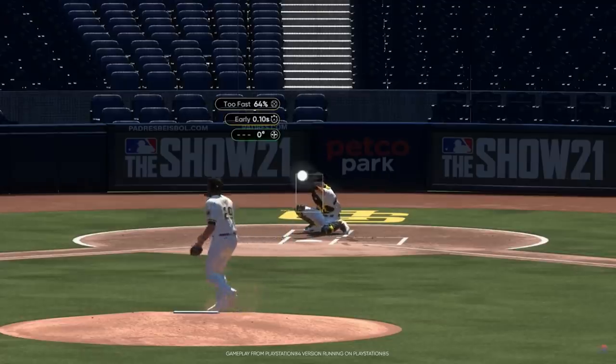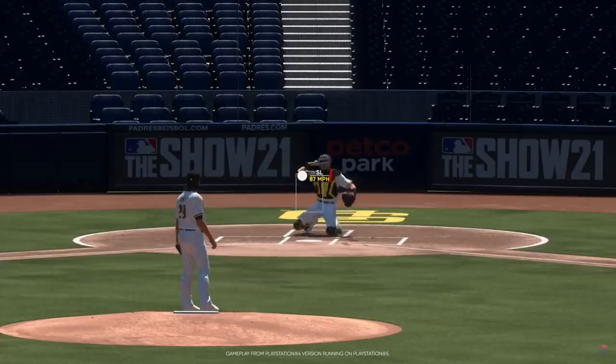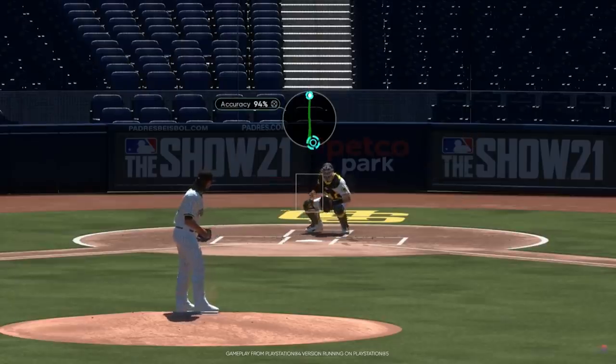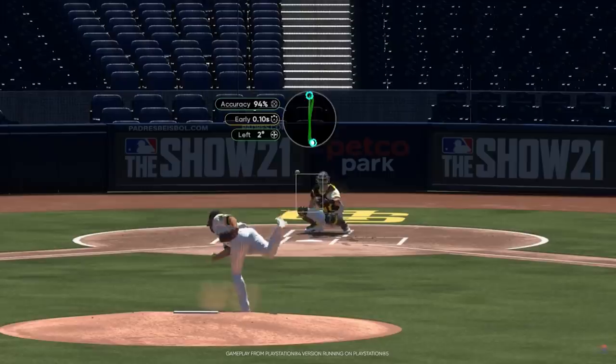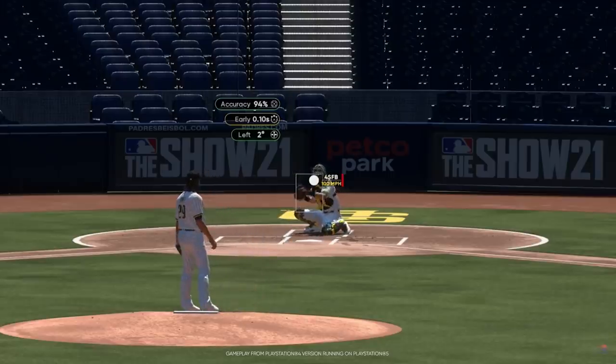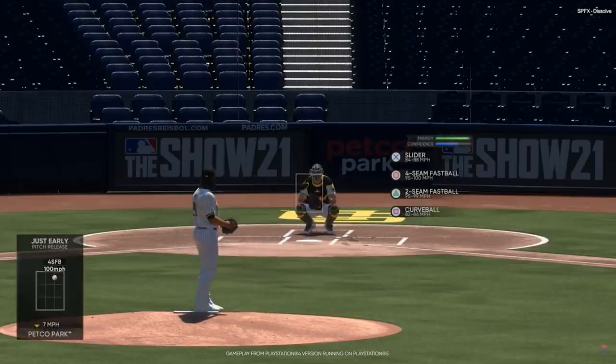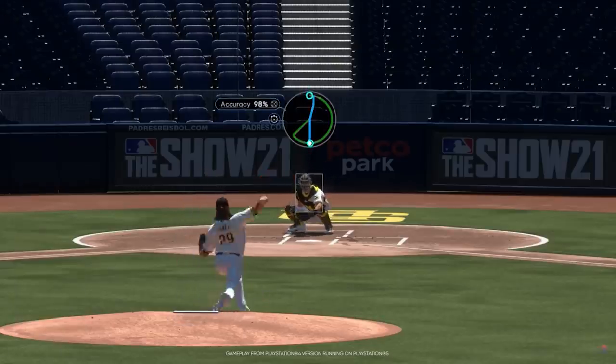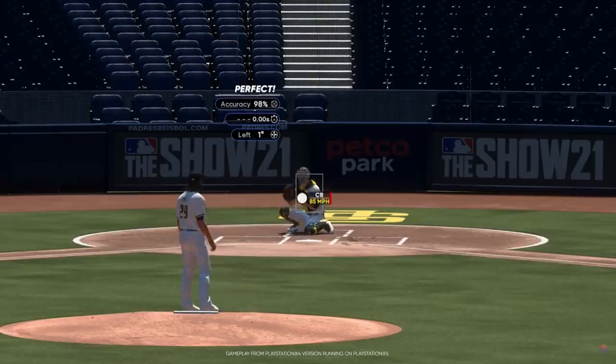Exit velocity distributions hit marks as intended and batting averages for okay timing floated around .240 or below. The one slight change the team discussed is that perfect-perfect hits now result in fair balls 99% of the time instead of 98% — just a small change. Having tried some of these changes in the tech test, I was happy with the hitting engine in MLB The Show 20 and I'm happy with the optimization decisions they're making this year.